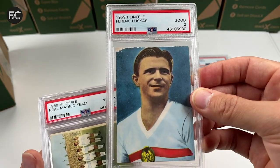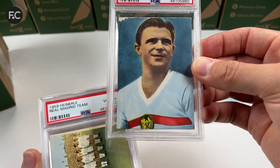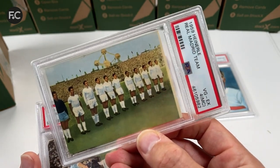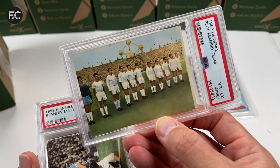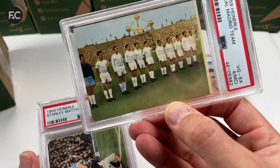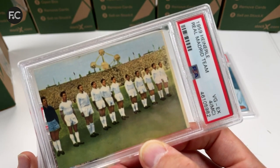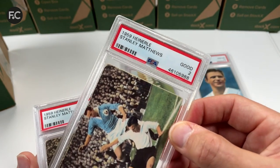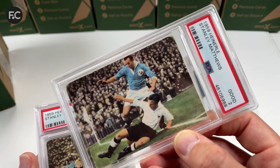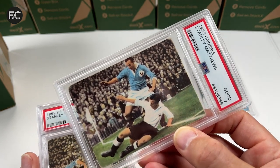There's also a PSA 2 here — expected a 1 or 2 because it was a little bit chewed. We have the Real Madrid team from 1959 in a PSA 4 — it's been miscut on the right — but it features Di Stefano, Gento, and Puskas. Here we have a Stanley Matthews card — I just didn't think these would get high grades at all, but I thought to submit them anyway. Rather have them in PSA slabs than just loose raw. That's a PSA 2 with very rounded corners.